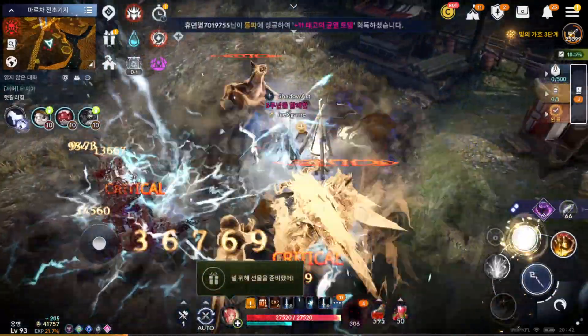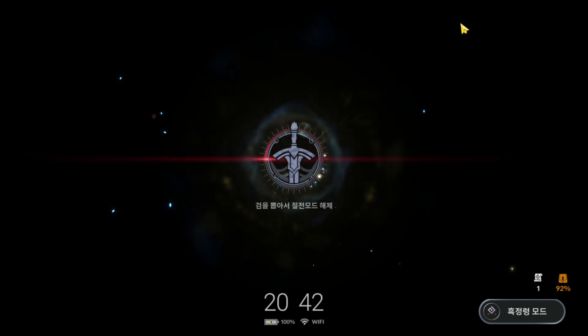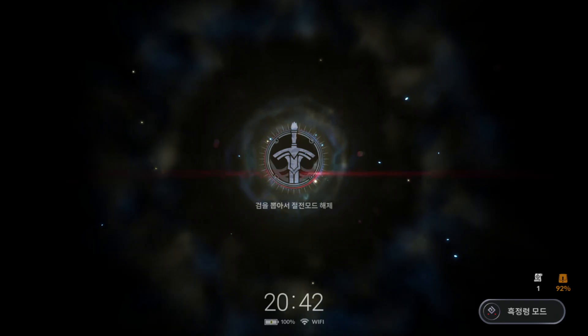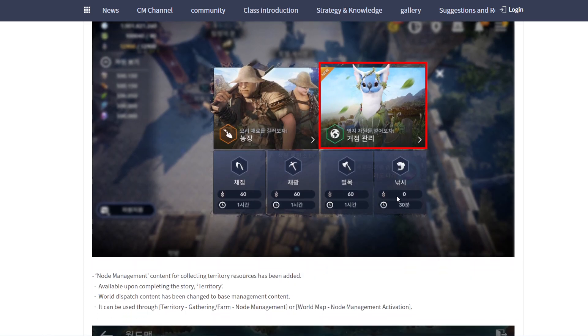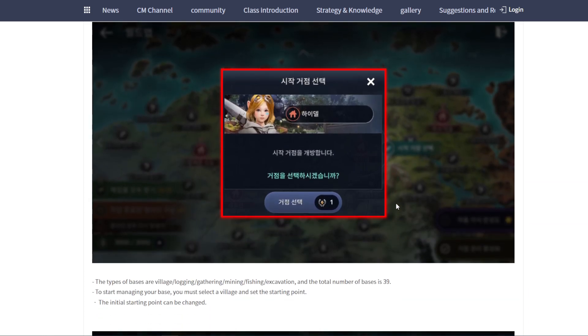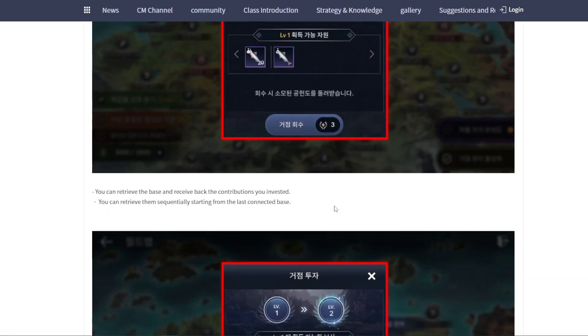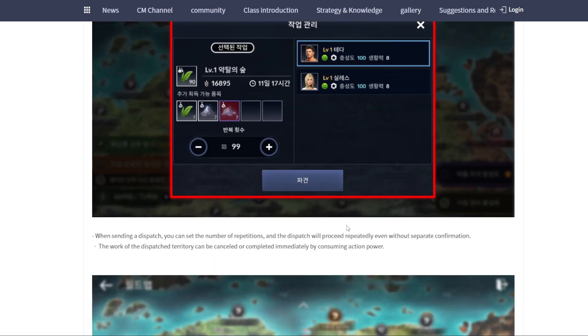That's how it looks like for the upcoming update. In case you guys want to see how it looks like for Korea, let me jump to the pack node. You can collect from here. I'm going to review again tomorrow. You can upgrade to level 10 and add a worker for special material. We need to upgrade this one or upgrade the worker — I'm not sure, we're going to check again.